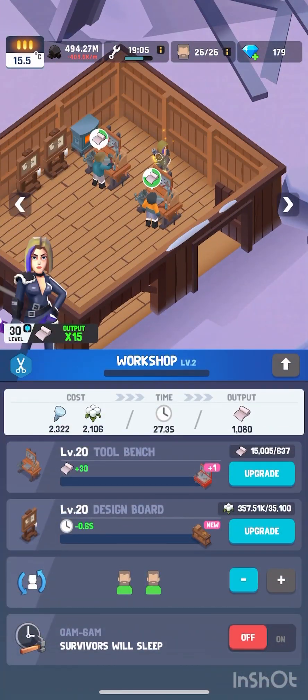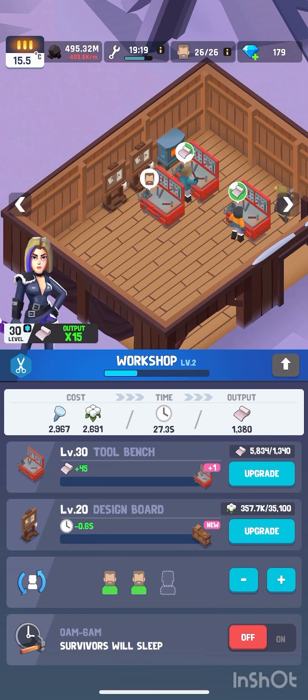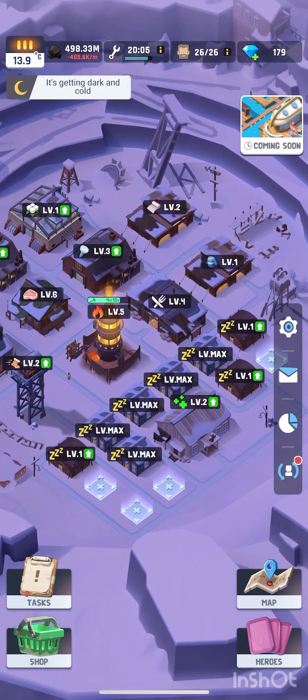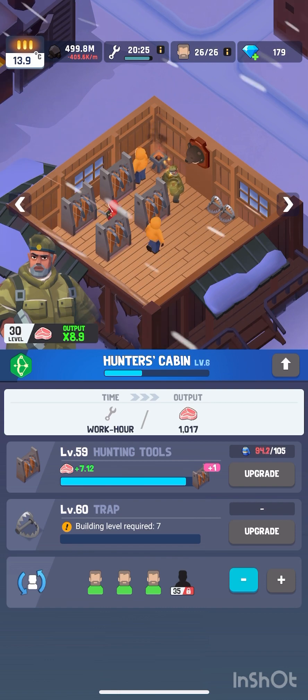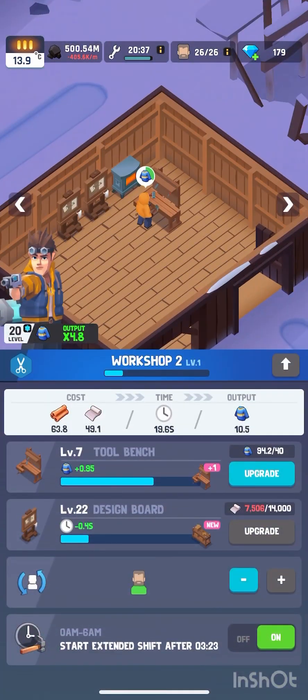That's just been completed — we chucked someone in there. We are quite low on cloth. We'll spend some of this — we did have plenty of that. Get 83, I'll do this upgrade first, and then the rest of the clothes I'll use to upgrade this. But I think the hospital's next.